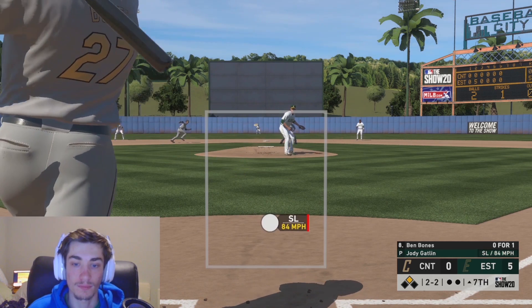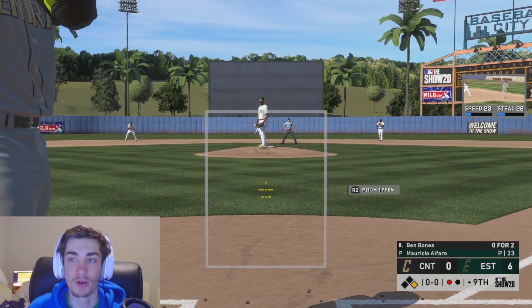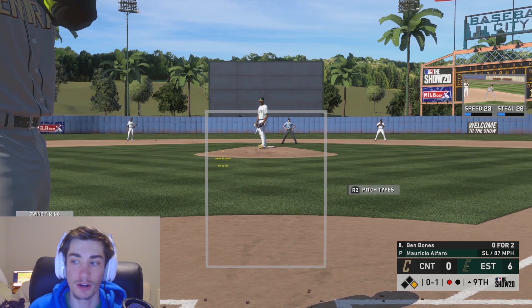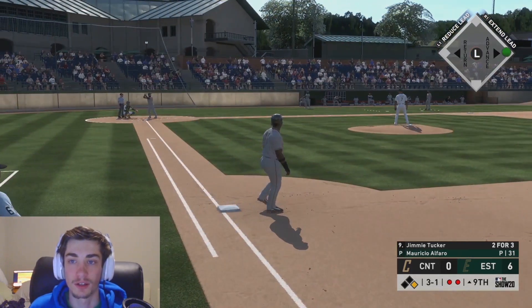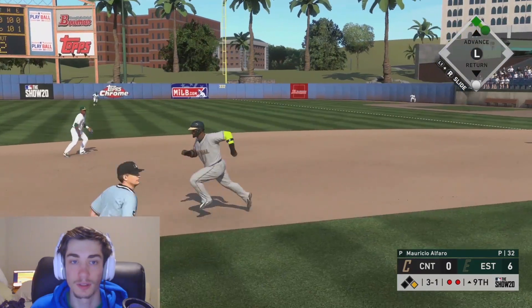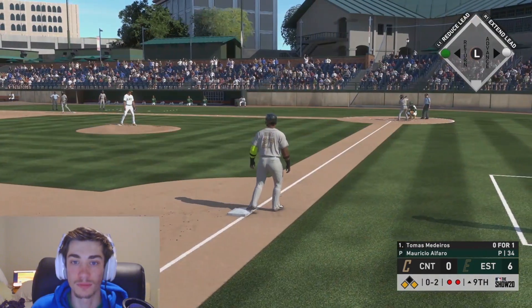I just can't stay on that slider — a little bit underneath it every time. Got a weak ground ball on a heater but Ben Bones has speed so he avoided a double play. Went to steal again — two outs. Hit but I lost track of the ball completely and that is the game. Not a great performance from Ben Bones in game two: 0-for-3, a fielder's choice, and a walk. Don't think that did a lot for our draft stock.